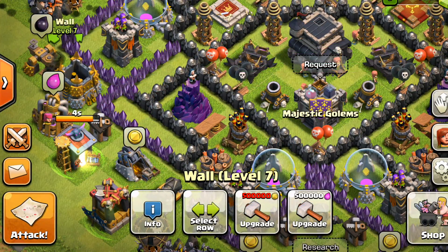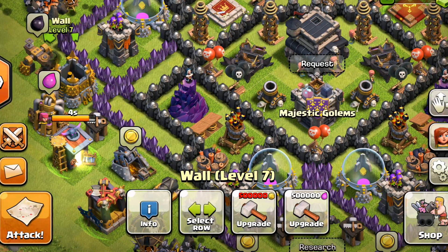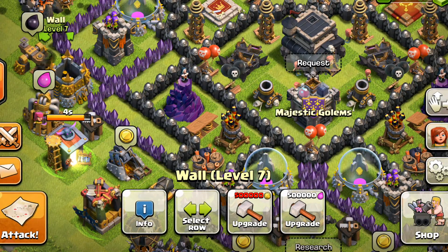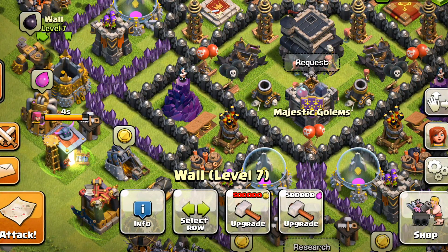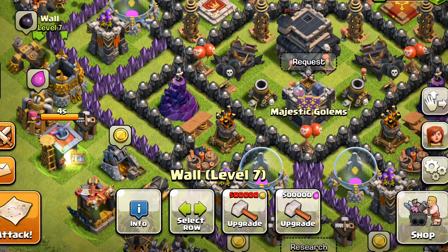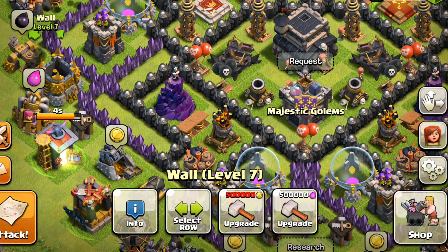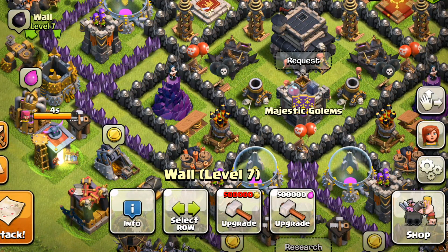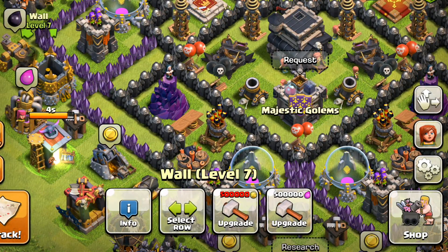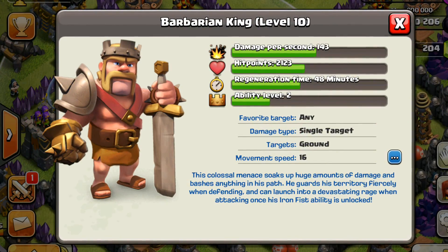Also, walls — once you reach level 6, you can upgrade them using elixir. What this does is basically allow you to choose if you want to use gold or elixir. Unfortunately for me, I had a bunch of elixir sitting around, but right when this update came out I needed all my elixir for my trophy push. So awful timing — I haven't spent elixir on one wall yet. Hopefully later on I'll have some elixir sitting around to upgrade walls.